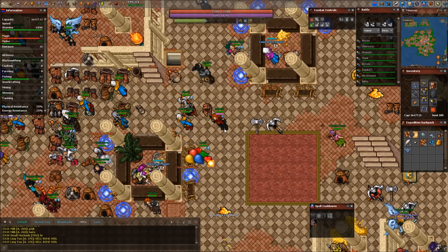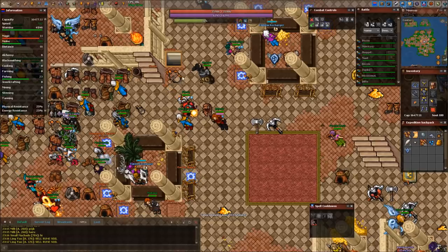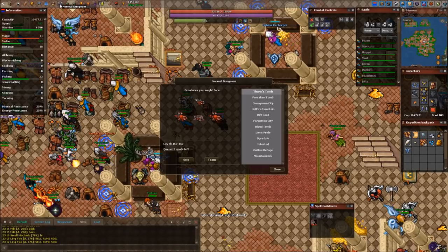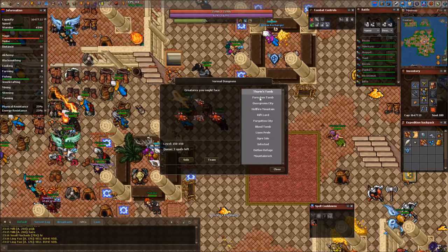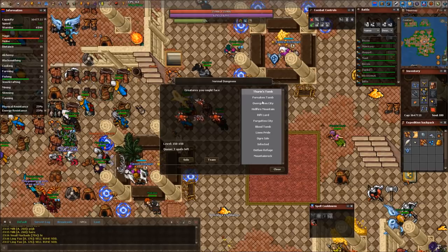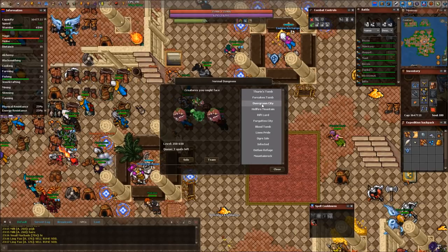Our next thing after tasks is doing dungeons. Dungeons can be accessed from the top left here on the screen — this is our grey button. You have dungeons for different level ranges. Starting at 150 you can enter your first dungeon, Thurin's Tomb, and then it keeps progressing.